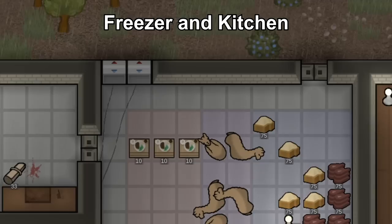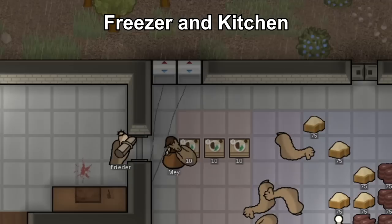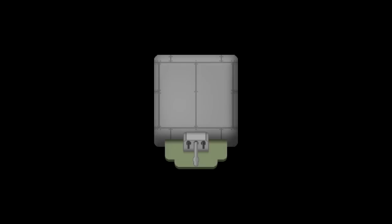I would recommend your freezer and kitchen be adjacent for efficiency and speed. Provide the right amount of coolers for your freezer and pay attention to the temperature as you expand, adding coolers as the temperature gets hotter.